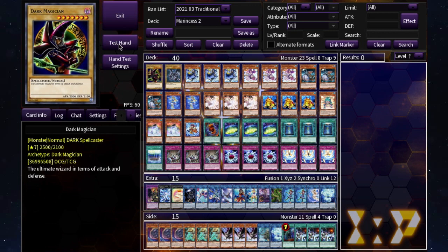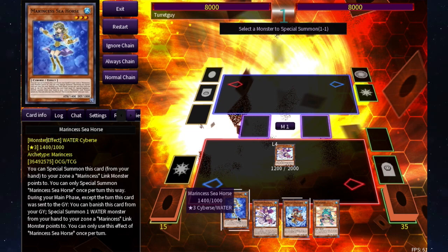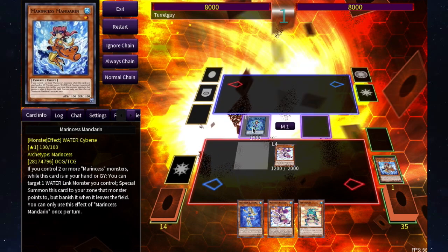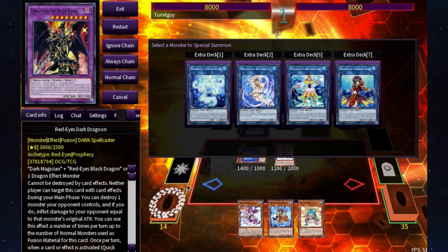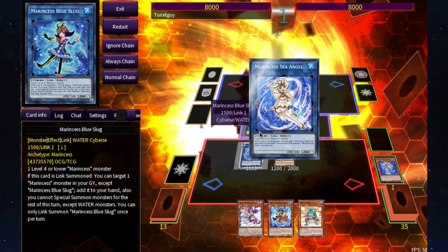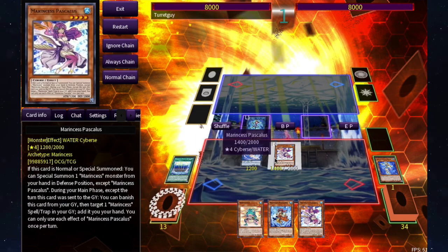Let's go over some combos with a test hand. It's not a perfect hand but let's go: normal summon Pascalus, use her effect to special summon Mandarin from hand. Then use those two to make Blue Slug. Activate Blue Slug's effect to add Mandarin back to hand. Then special summon Seahorse to the zone Blue Slug points to. Now I've got three monsters on the field. To get the field spell, I'll use Seahorse to make Sea Angel and activate Sea Angel's effect to search Battle Ocean. You can activate Battle Ocean right away for the attack boost, though it's not critical.